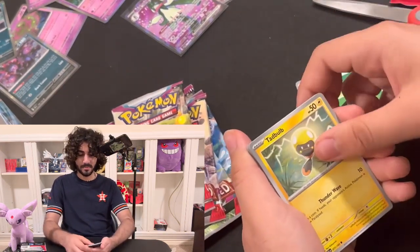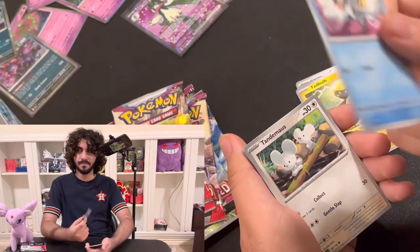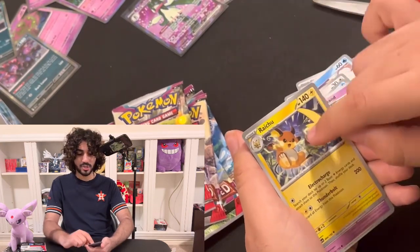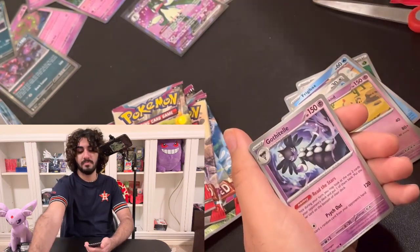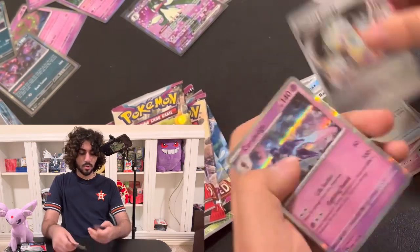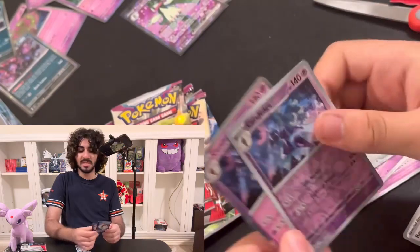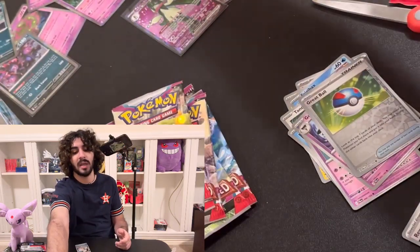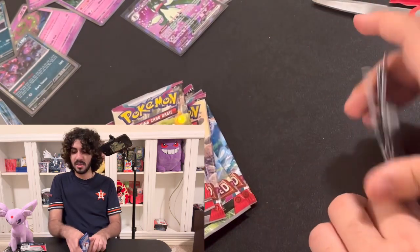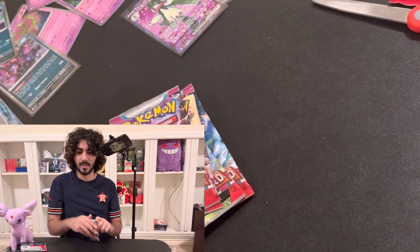Pack ten: Basic green Energy, Tadbulb, Cetodal, Palossand, Raichu — I love Raichu, I love this guy. Reverse Holo Great Ball, Reverse Holo Energy, and we got a Skeledirge — actually two of them, a Reverse Holo Skeledirge and a regular one. Now all we're missing is a Skeledirge Full Art. I already got the armored one's Full Art from the trainer box stack. We just need the Skeledirge Full Art to complete the Skeledirge set.